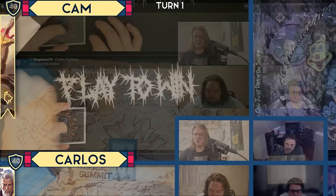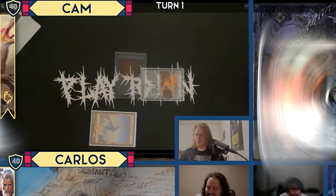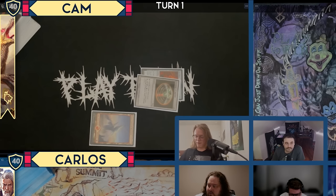I'll get a draw. I'll play Mountain. Thanks for having me on the show — here's a couple cards. I'll cast a Sol Ring, I'll cast a Talisman of Impulse, I'll take another draw for that. And then I will tap a Selvala's Life to make green mana for a Llanowar Elves. I will pass the turn.